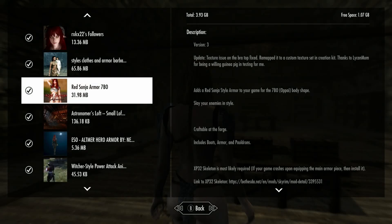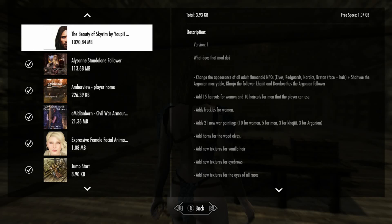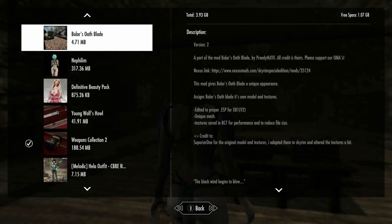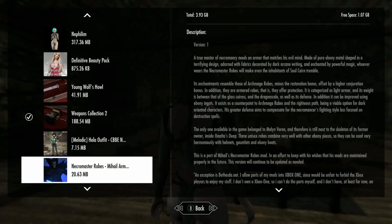Hi everyone, so we're looking at this red Sonya armor. It's for seven base bodies. I threw on — this one right here — the seven base body and face, wet red bikini.